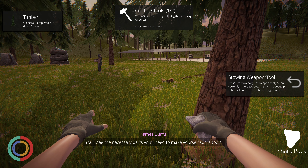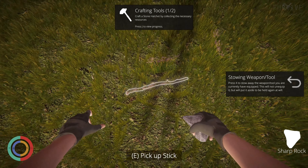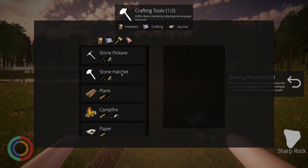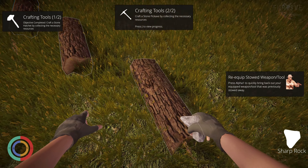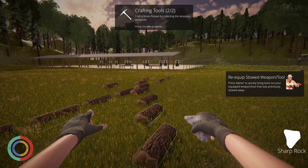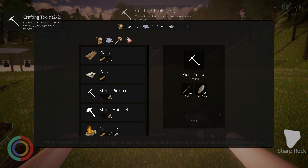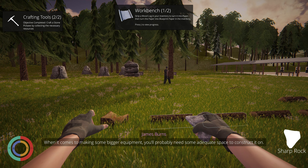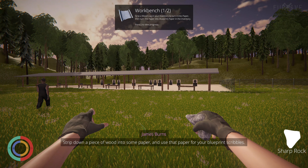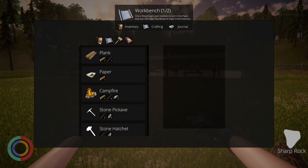Now take a look in your journey — you'll see the necessary parts you'll need to make yourself some tools: a stone pickaxe, stone hatchet. Now, when it comes to making some bigger equipment, you'll probably need some adequate space to construct it. Strip down a piece of wood into some paper, then use that paper for your blueprint scribbles.